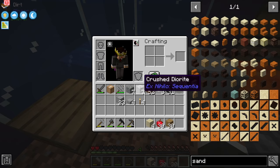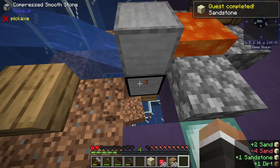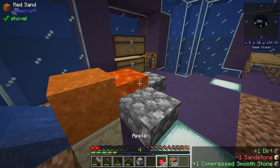After getting four pieces of red sand we now have two red sand and two regular sand. Cleaning off the red sand in the water gives us four regular sand total. From there we can make sandstone and replace the compressed smooth stone block with it, which will start generating sand and red sand instead.